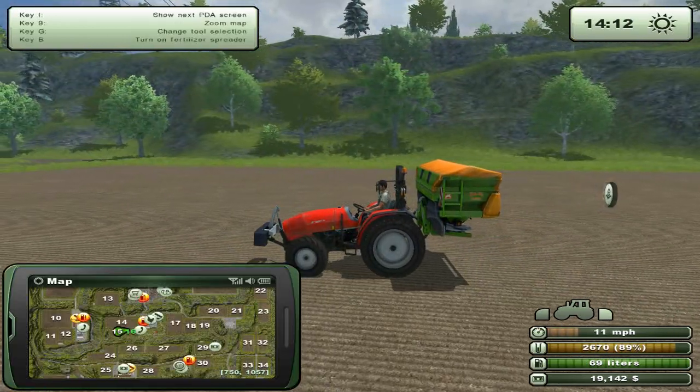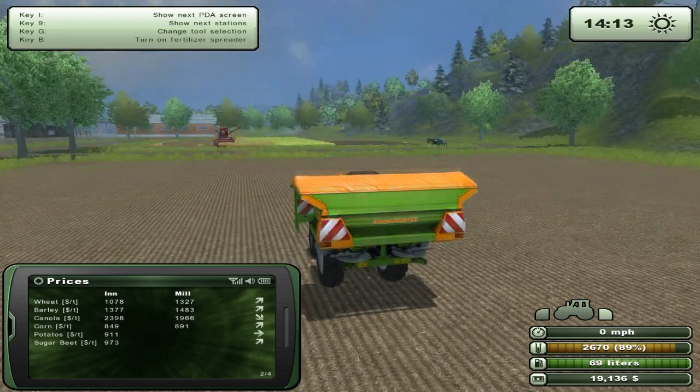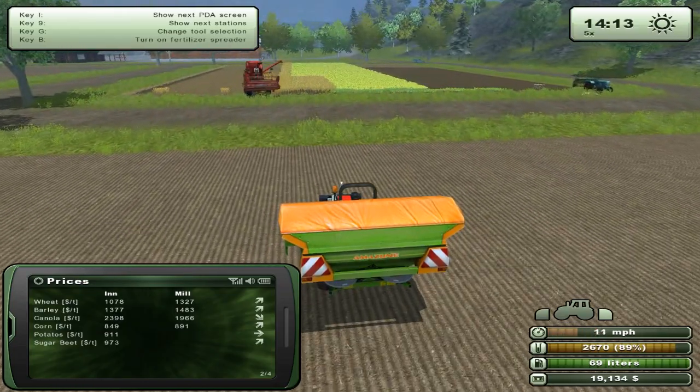We should go ahead and start selling some things. Let's see what's selling for a lot of money — nothing really too good. What about barley? That's selling really well at the mill. We could go to the mill. The AI is doing what we should do — speed up time to 120 times.